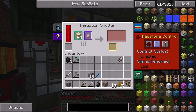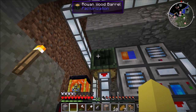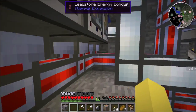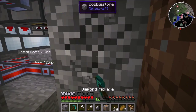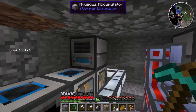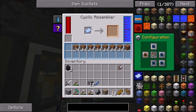Once it makes the slag, it goes out the bottom and comes down here. Along with this barrel's contents — which is usually dirt — it brings it all the way to the back to the cyclic assembler.